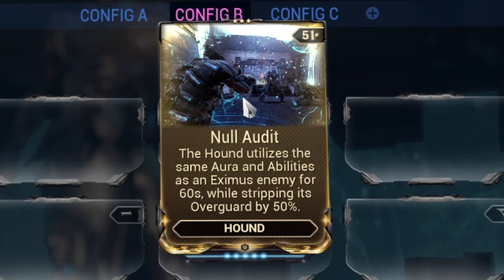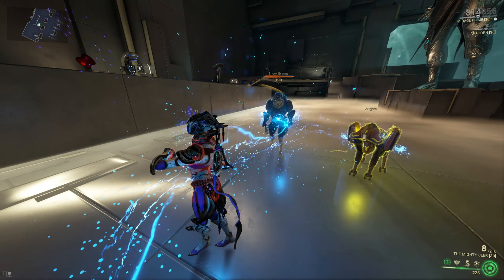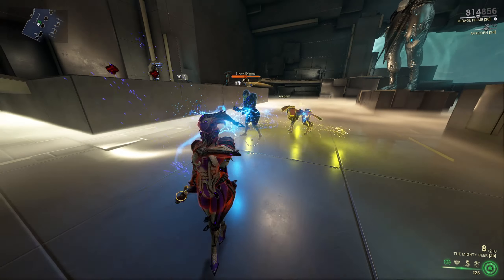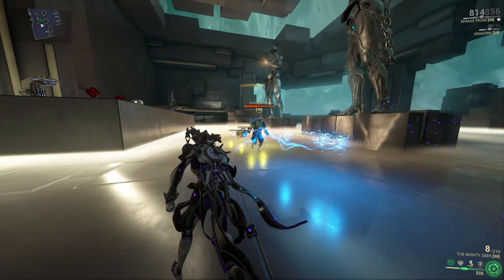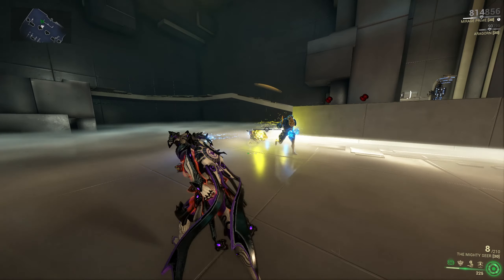The Pyra model comes with the Null Audit mod, which will give it the ability to strip 50% of the overguard of an Eximus enemy and will also mimic the effects of those enemies for 60 seconds. It is a very useful ability to have since it will help you a lot with crowd control.